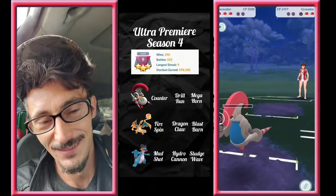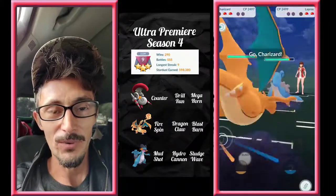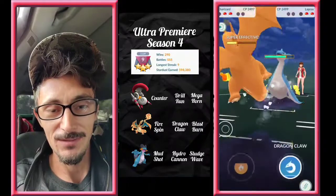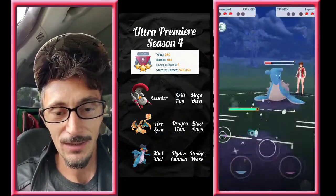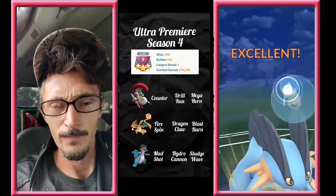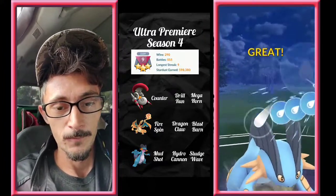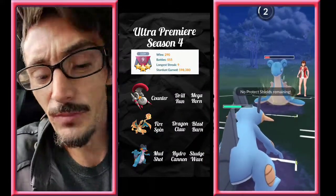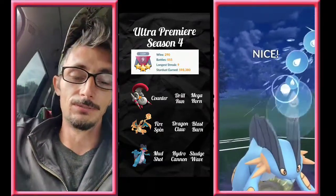We get the Megahorn — I did not think that was going to happen, that's wild! Now we've got a Lapras in, we bring our Charizard in with no shields. He pulls off a Surf — that's fine. We get to the Blast Burn and switch to tank the Surf into our Swampert. His Scavalier comes in throwing Hydro Cannons, but we get to the second Hydro Cannon before he gets any charge moves. All our moves are resisted against Lapras — good game!